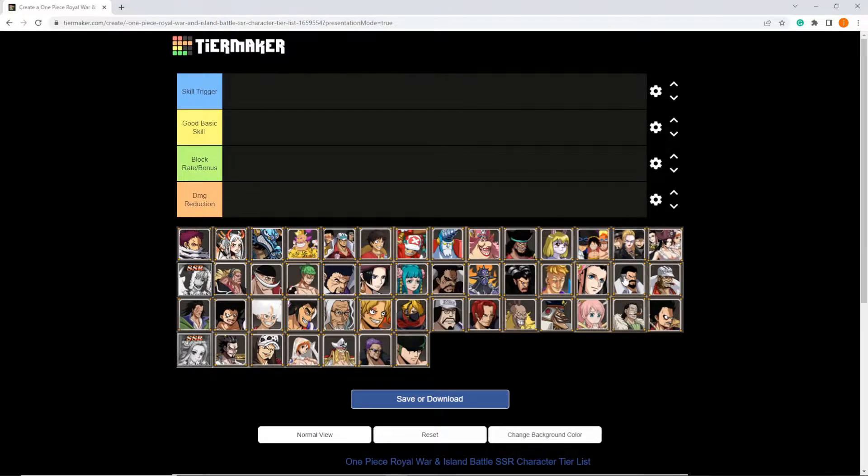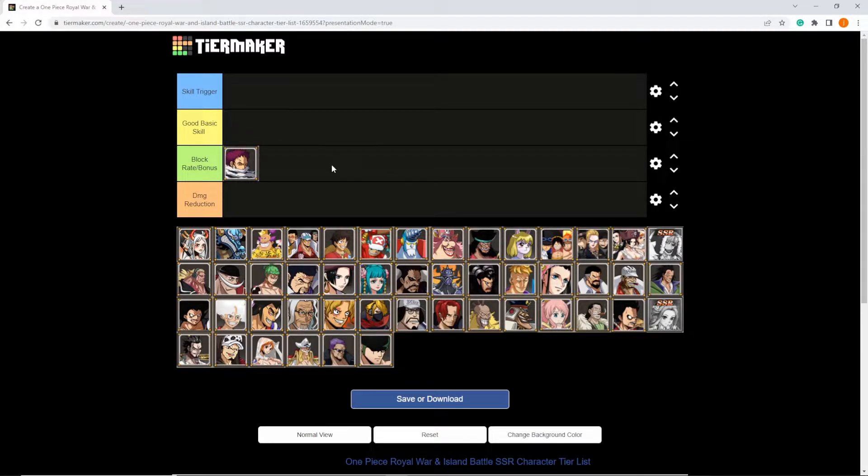Jumping into our skill trigger flag list — skill trigger flag is good for basic skills, so the characters that have really good basic skills. The secondary stats you're mainly going to be using are either block rate/block bonus or damage reduction. For the block rate and block bonus characters: a lot of people run the skill trigger flag on Katakuri, because his basic ability hits a line or row of enemies and reduces their rage recovery speed by 80%, which is kind of insane. He has an amazing basic ability.